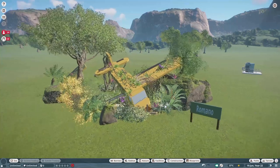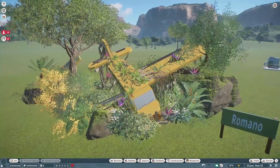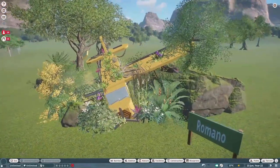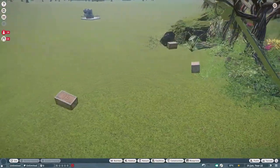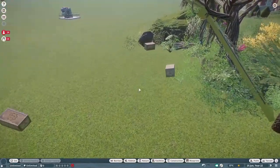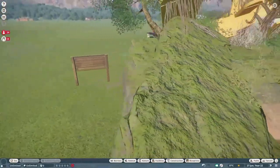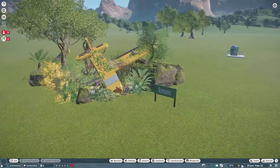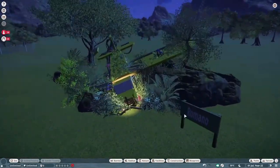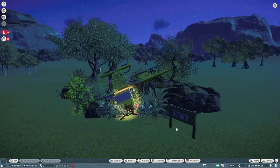Our next piece was made by Romano, who calls this the Crashed Bush Plane — the jungle version. Look at how cute this is! How much fun would this be to have in your zoo? We've got cargo flying out the back — Indian Teas, very nice. What a fun piece, Romano! Here it is at night — what an adorable piece.